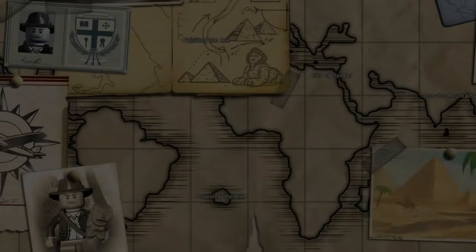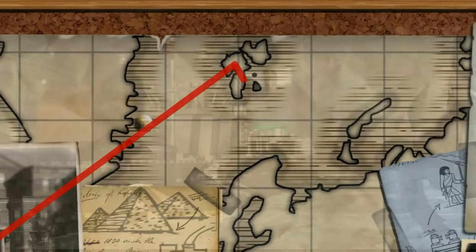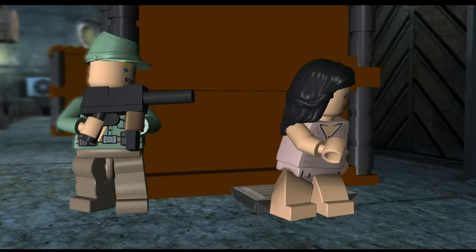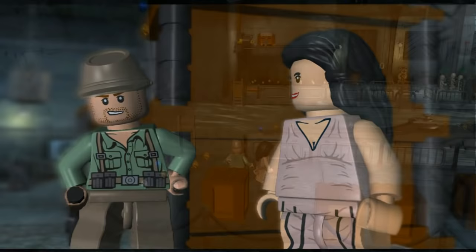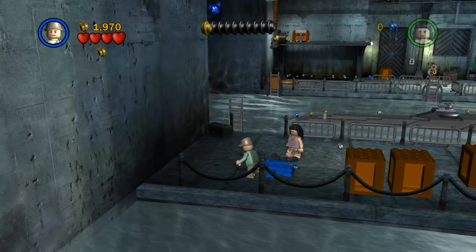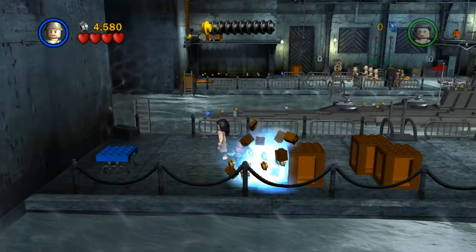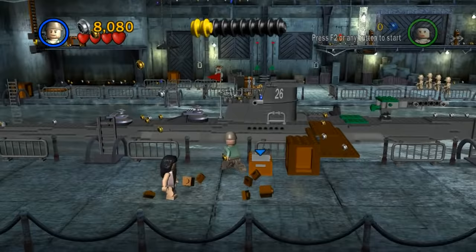Here we go — Chapter 6: Opening the Ark! There's Marion, and that's actually Indiana Jones — she just dressed up as a guard! Time to collect some studs. Punching stuff like a boss right away! Let's see what we're assembling over here — okay, seems like a trampoline, yep indeed it is! Grabbing those blue studs, because those will get us to our True Adventurer ranking quicker. Time to punch these suckers — the crate will kneel before the fists of the mighty Indiana Jones!